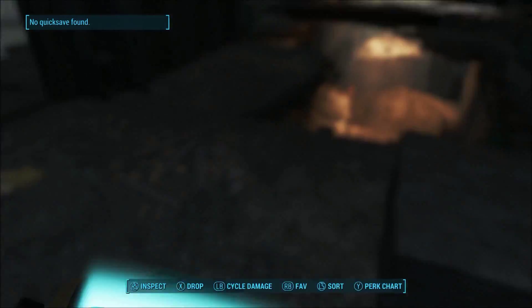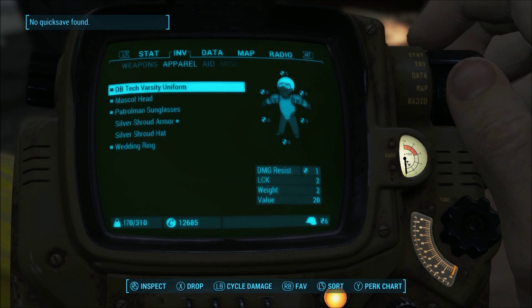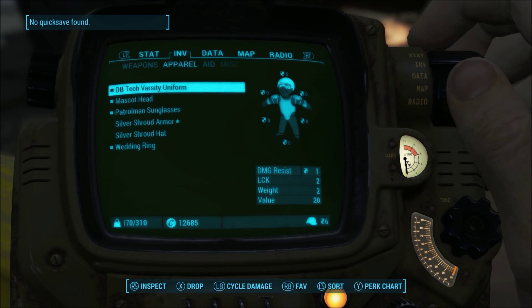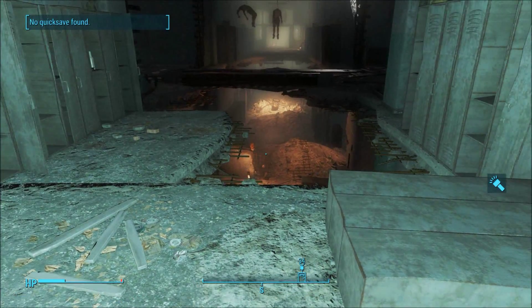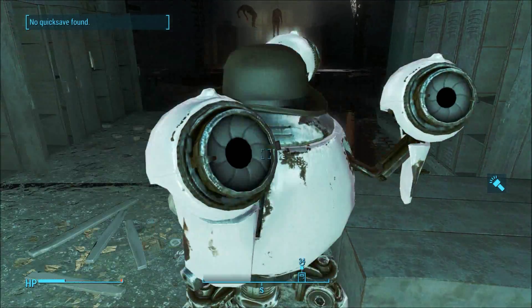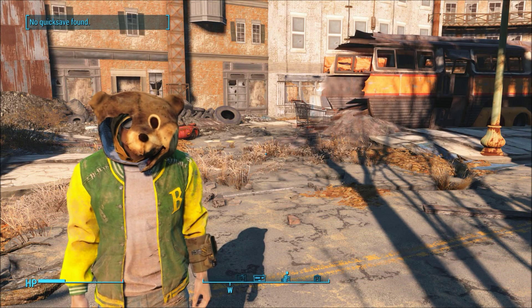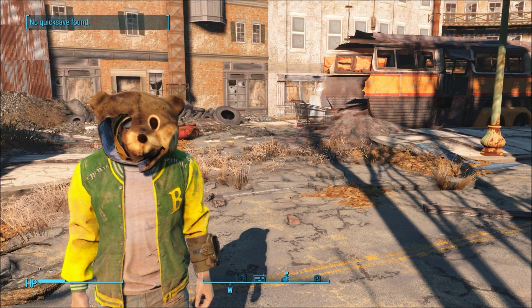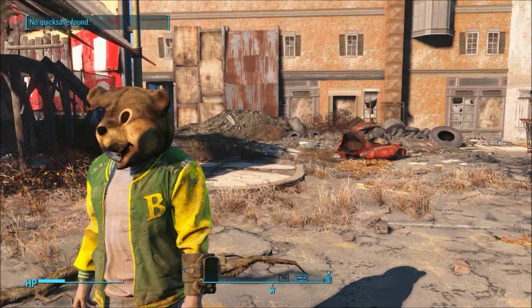So that is that — it only gives you one damage resistance but the lock on it is two, so that is really good. Let's go outside and have a look at what both of these look like together. There they are folks: the legendary Bosco mascot head and the DB Tech Varsity clothes — all in all a fantastic location with a couple of really rare fantastic items.